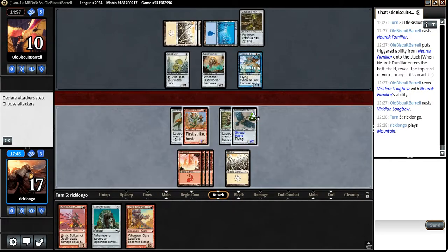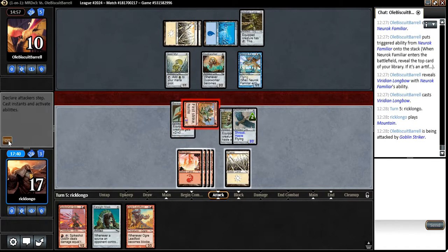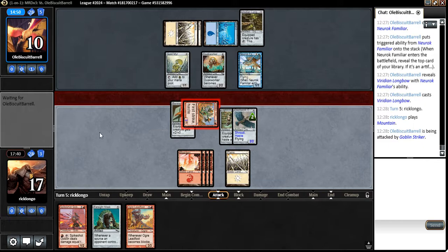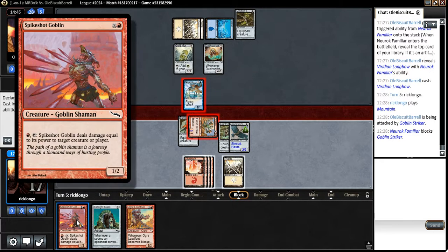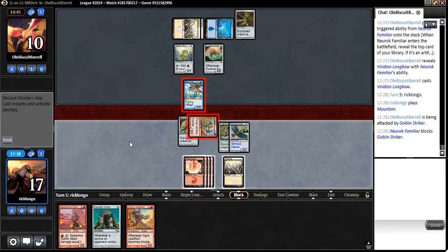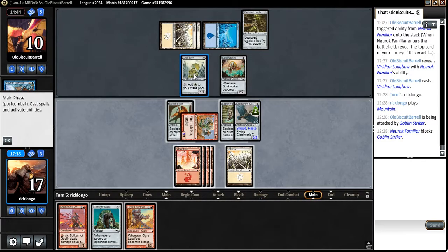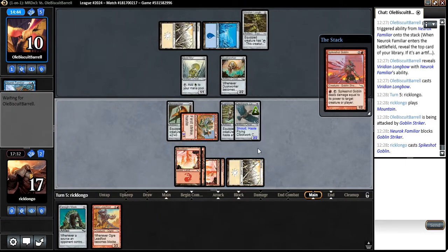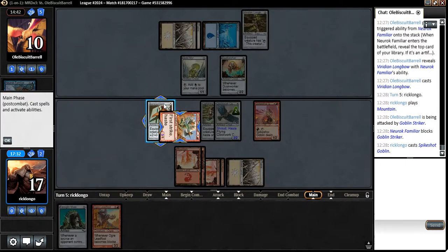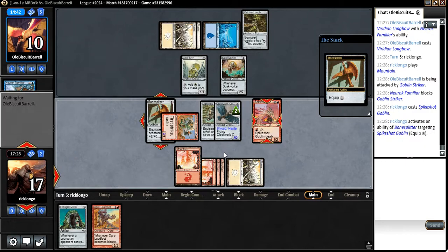He could block here and my guy would be dead, so let's just attack with this guy. Let's see if he's going to block anything. What I'm going to do is, when I cast the Spike Shot Goblin, I'm going to immediately shoot this thing — because I don't want him having mana during his turn.